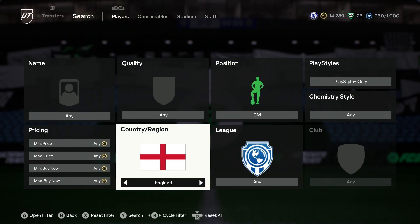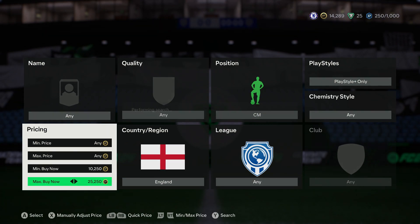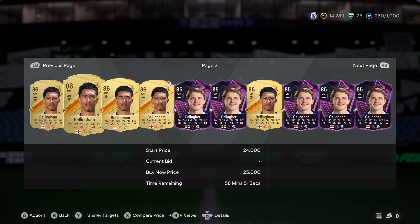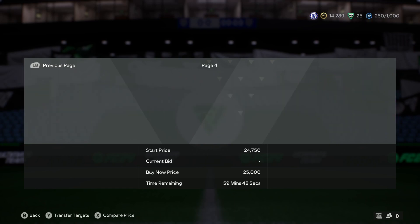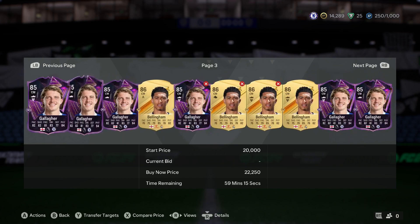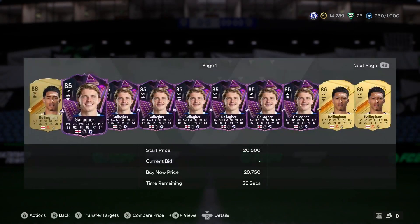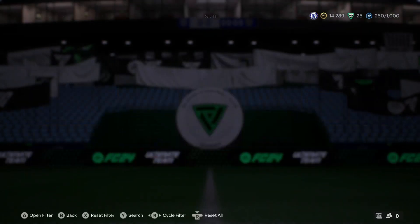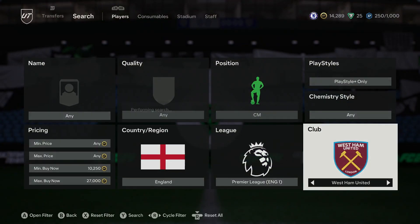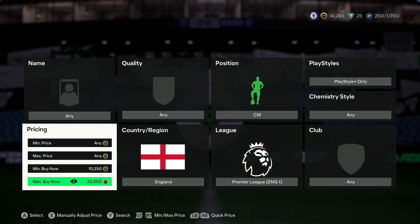No sidetracking - we're gonna go English, centre mid, playstyle plus, with a buy now of 10,250. Now Gallagher has actually come down quite quickly. Early when I was sniping him he was about 23 to 25k. The main ones - there should be three that are quite similar in price - we've got Gallagher, we've got Bellingham, and Ward-Prowse is pretty much the same. Bellingham is about 24-25k. Look how much supply there is of Gallagher though - he is a very nice player to snipe. Ward-Prowse doesn't have much supply so it will mainly be Gallagher and Bellingham.